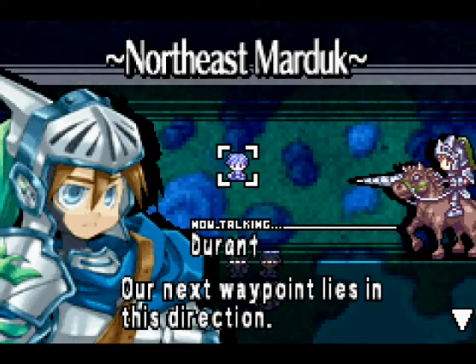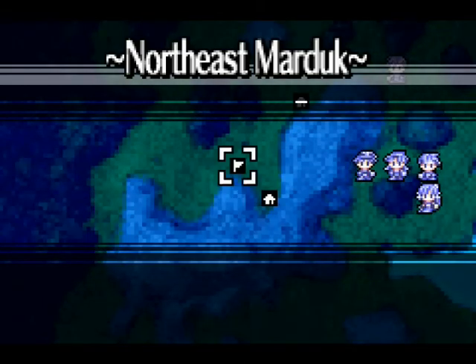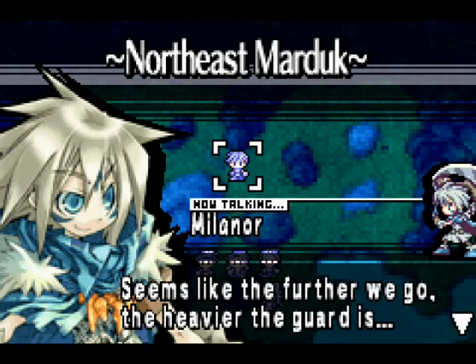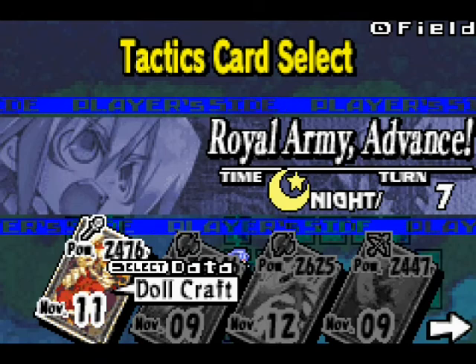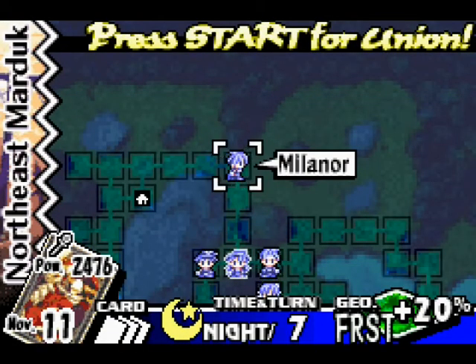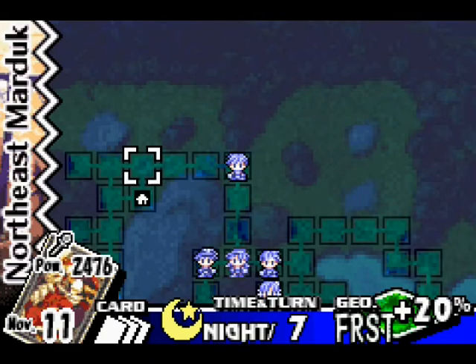Our next waypoint lies in this direction. Seems like the further we go the heavier the guard is. So we're going to go ahead and use Dahlcraft. For this particular part the dangerous squares are actually this one right next to the flag and this one over here right above the village. So yeah, basically don't go there.